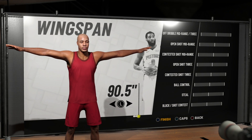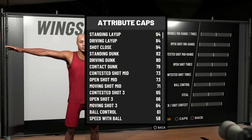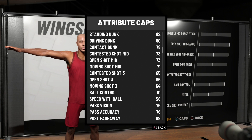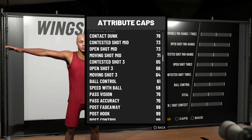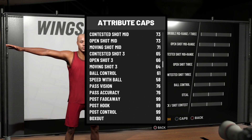Looking at the stats on this build, they might come as a surprise just how OP it can be. Your standing layup is a 94, driving layup is an 84, shot close is 94, standing dunk is 82, driving dunk is an 80, contact dunk is a 78 — that's crazy. You even get a little bit of mid-range: open mid-range is a 73, contested is 73. Put a lit jumper on this build and you're going to be greening all day, all night.